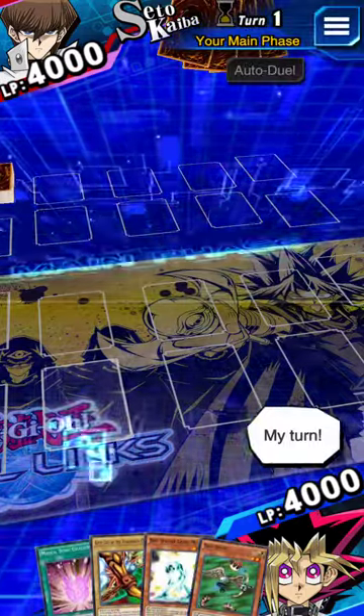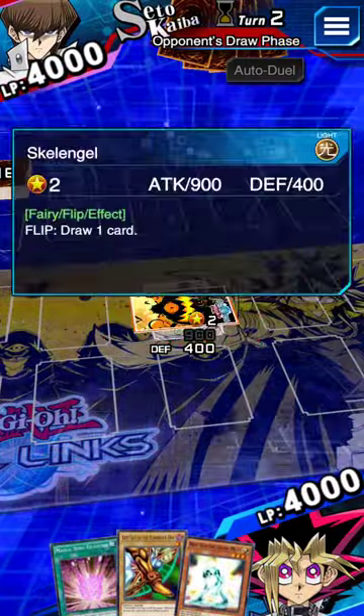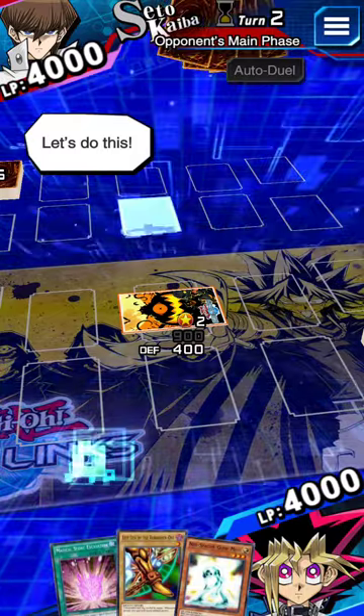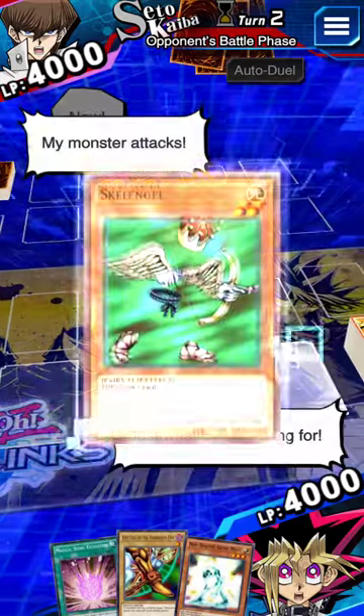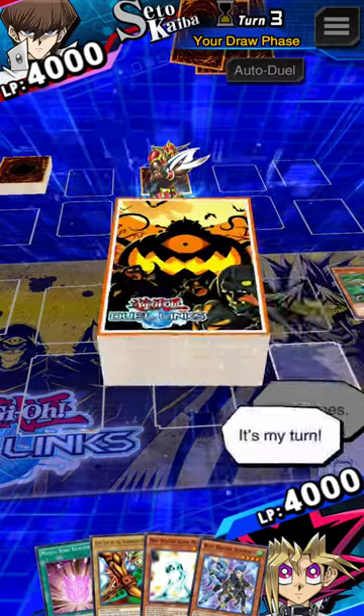Let's duel. My turn — I set a monster, I end my turn. Draw. Let's do this. I supply set, battle. My monster! Just what I was waiting for. My monster's effect. I end my turn. It's my turn. I draw.